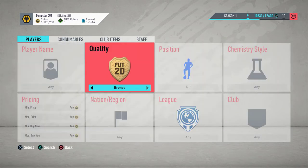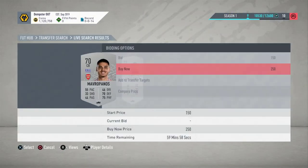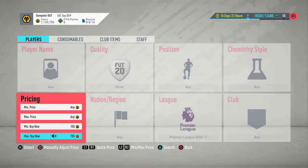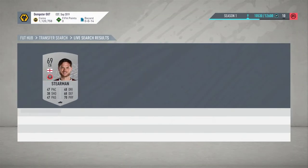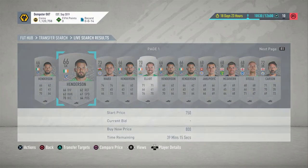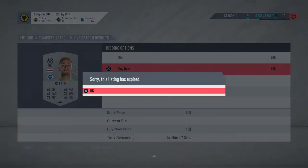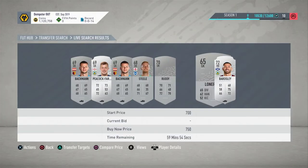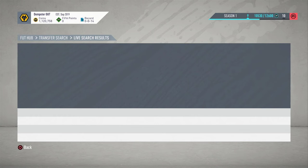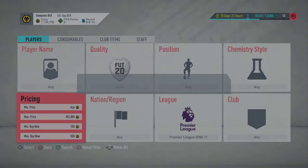The last method is silver BPL players. Search silver BPL and at 200 coins there's nothing, at 300 there are mostly goalkeepers, but you can find outfield players like McGoldrick. They normally go for around 500 coins — if you pick them up at 600 or less, you can sell them on for around 750 to 800. Players like Baars can go for even more — around 2k — especially as right backs.